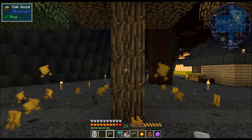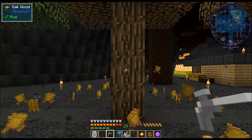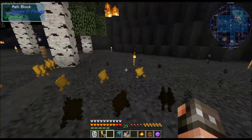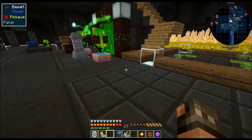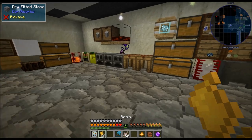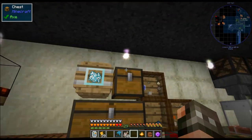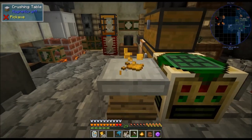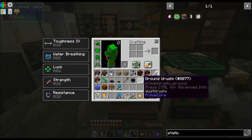It actually doesn't take that long to collect quite a bit. Collect all this, then we can head downstairs. The next step is going to be taking this and putting it on the crushing table — I moved my crushing table and forgot where it was — and you're going to crush it down like this, and you're going to get ground urushi.